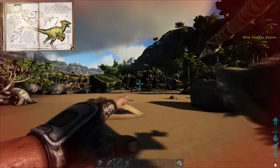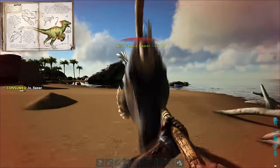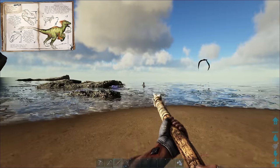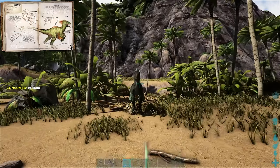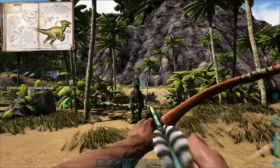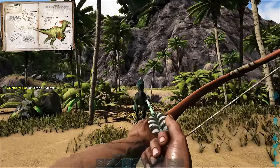Coming in at number 3, we have the raptor. A lot of beginner players see the raptor as a death sentence — if you see a raptor, usually it does spell a quick death for you unless you're prepared. Don't be afraid of these guys though, since raptors are honestly really simple creatures. They don't take many tranq arrows to knock out, and they're easily trapped by bolas. By the time you have tranq arrows, you'll definitely have bolas, and bolas are the fastest and easiest way to stop a raptor from decimating you.